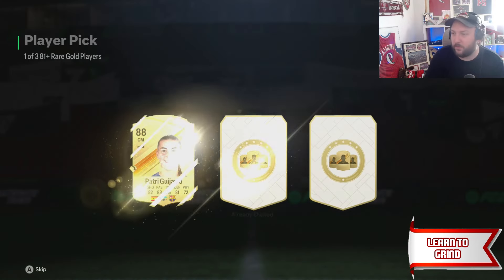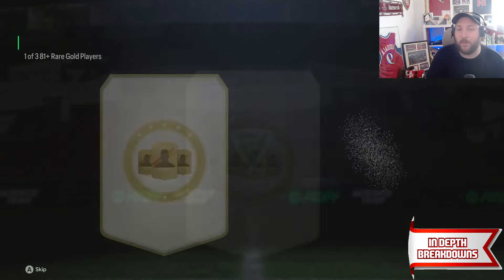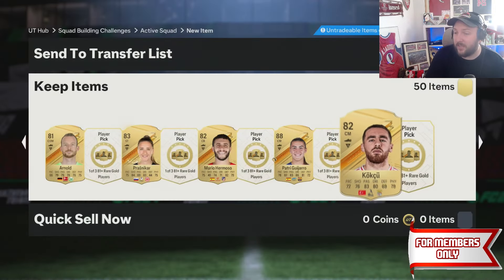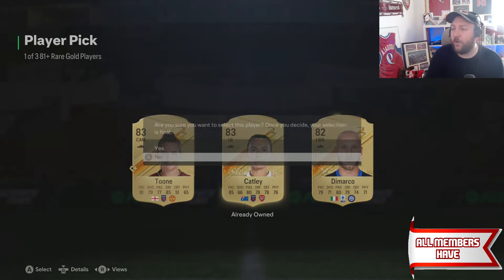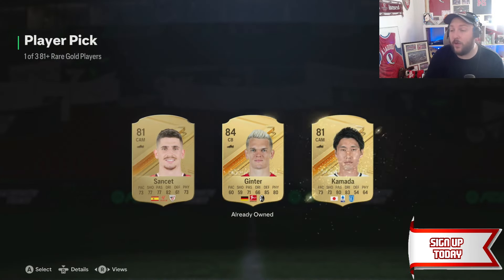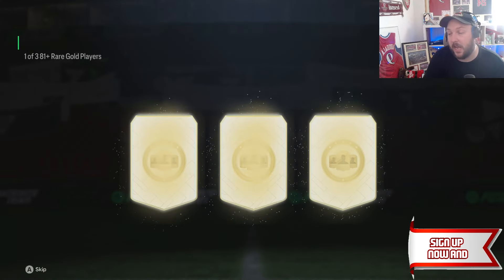As you can see at the moment, these player picks are absolutely awful to predict. We're getting 88 there. But that's what's coming, and then that's when the pack weight just gets cranked right up. Finally they'll start giving us repeatable icon SBCs and repeatable hero SBCs. It's probably the most fun time to play the game if you don't have a crazy team. If you do have a crazy team, it's kind of just carbon copy for the rest of the year now.